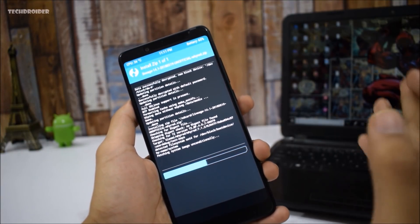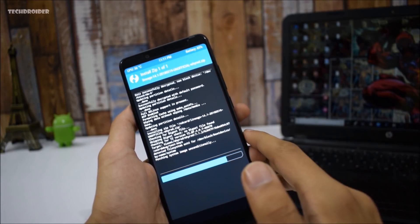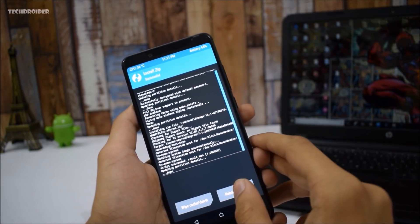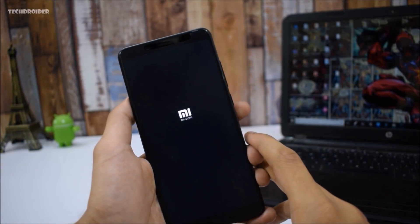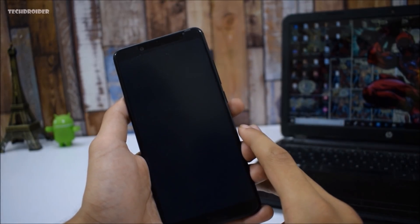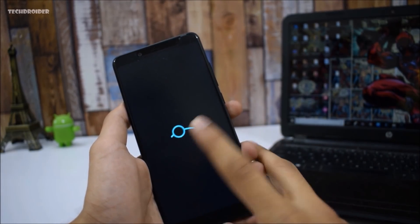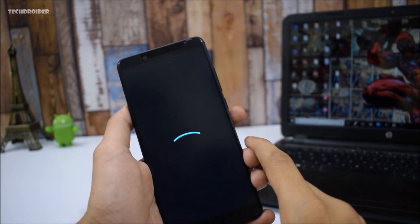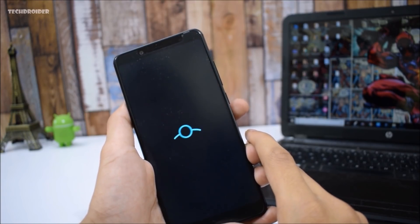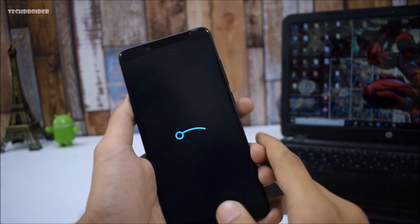This is just an installation guide — I'll make a specific review video of LineageOS 14.1 on the Redmi Note 5 Pro soon, so make sure to subscribe. Let's see if it boots. I think installing LineageOS is the best way to get stock Android on your smartphone, and more custom ROMs are coming for this device soon. There's the LineageOS logo — stock Android will really unleash the potential of the Redmi Note 5 Pro.